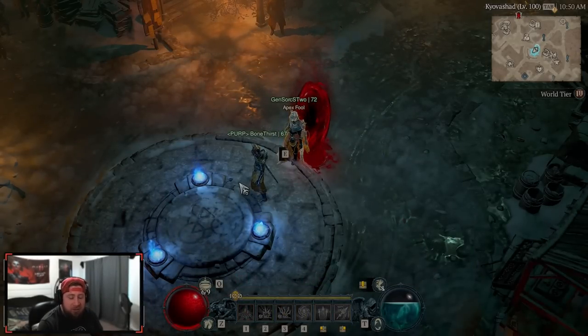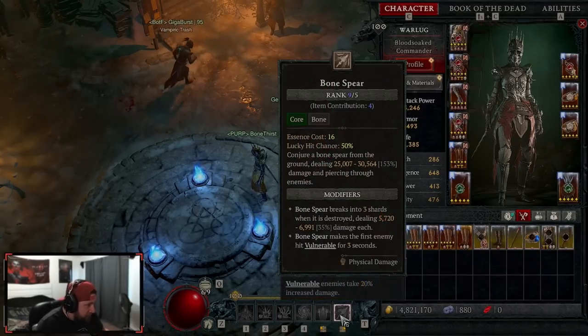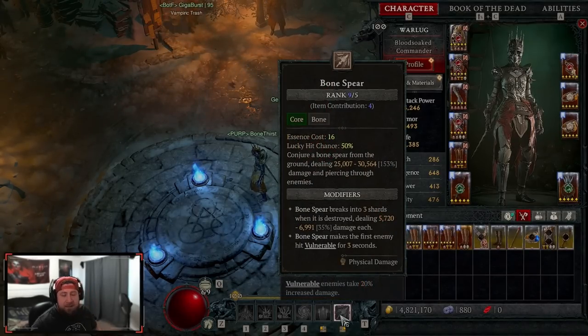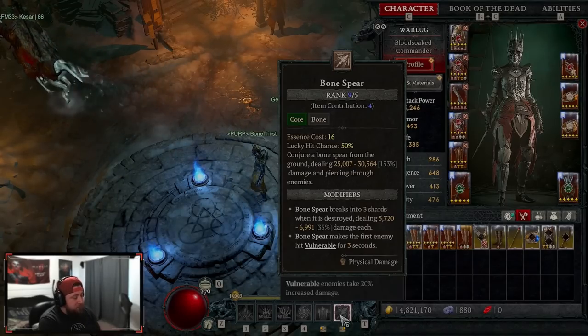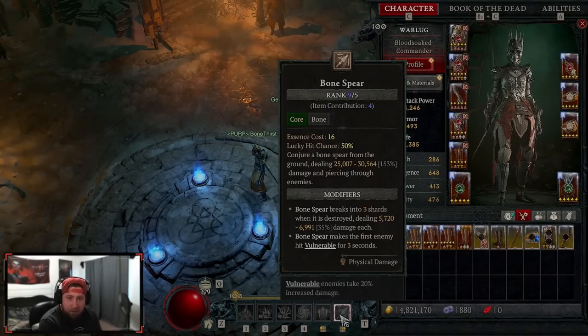What's up guys, War here, welcome back to the channel. Today we are going to be bringing you probably the king of the necro builds, and that is Bone Spear. Bone Spear is still arguably the best skill in the game, so I'm going to bring you my Bone Spear variant and show you everything you need from your gear, paragon board, vampiric powers, and everything you need for it.